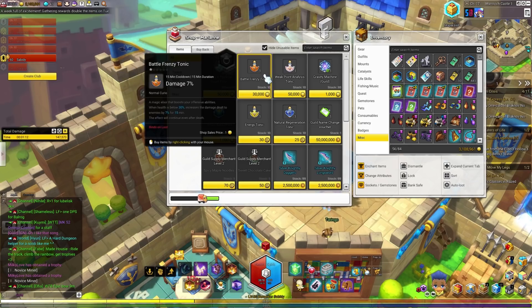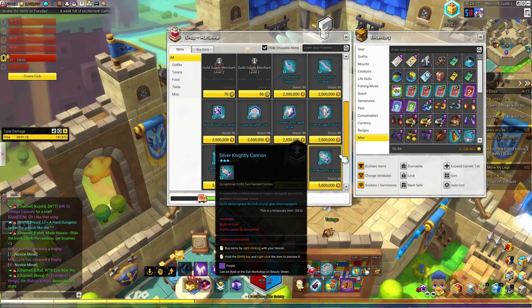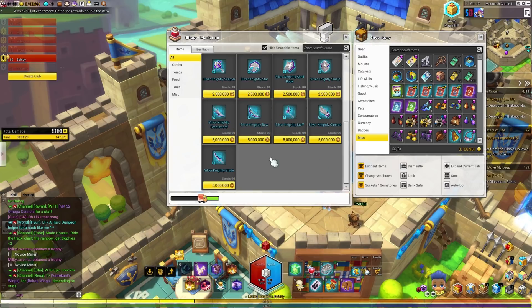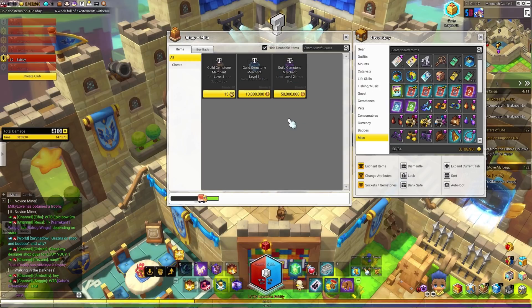I'm going to go through all the items in the shop — you can pause the video if you'd like to see the descriptions of any specific items. To purchase some items in the shop you may need guild coins, and to get those you just do your daily quest and earn a certain amount each day.